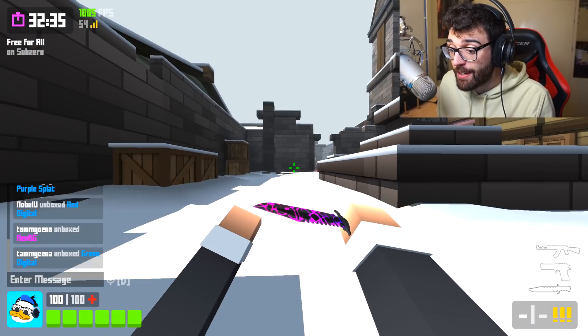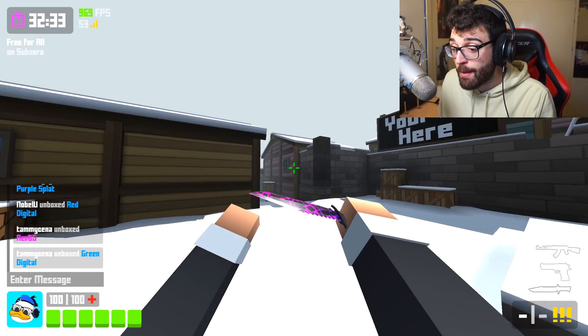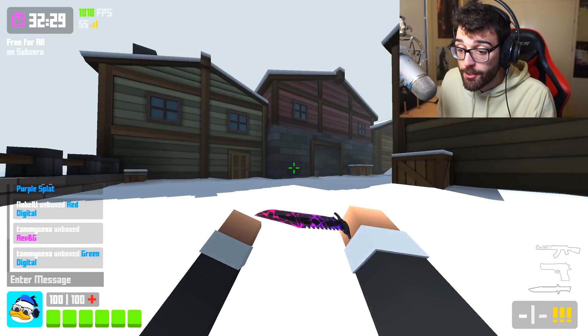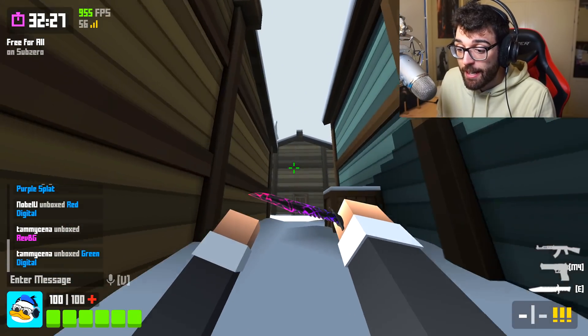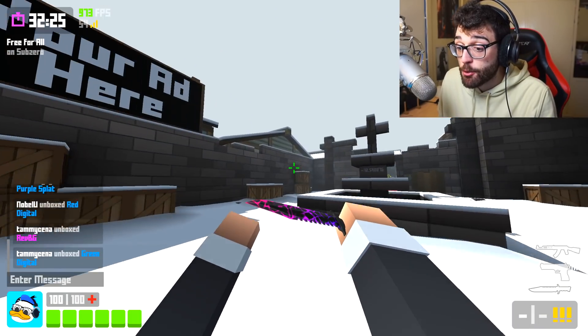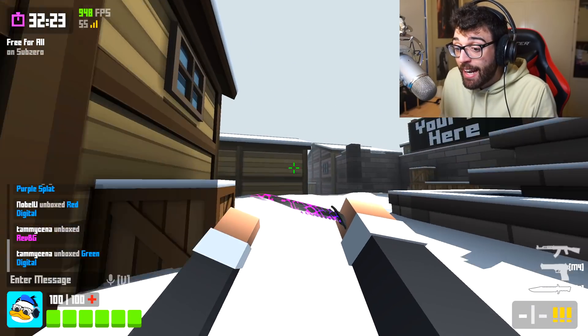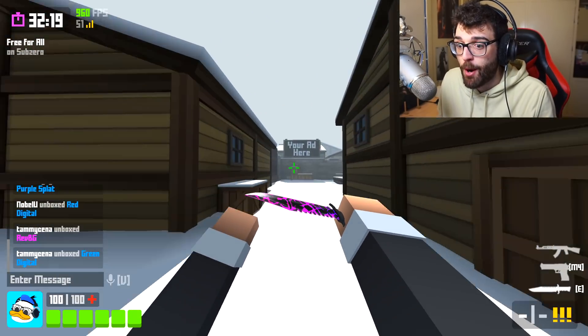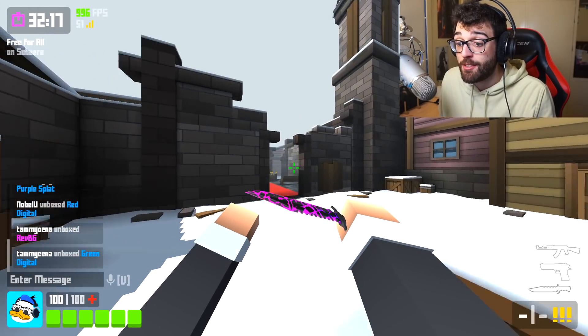As you can see, I have 1,000 frames per second and I'm slide hopping around the map quite easily, and that's because of Krunker.io's worst kept secret. Basically, if you have high FPS, that means your slide hops are cleaner, easier to do, and overall you have an advantage. But that stops right now because of a new setting called slide control.